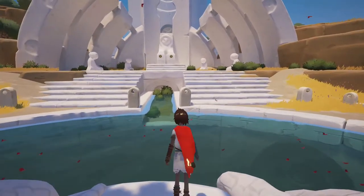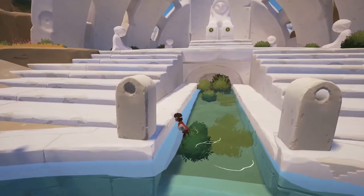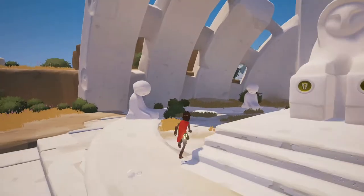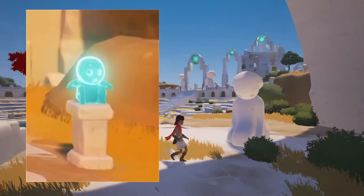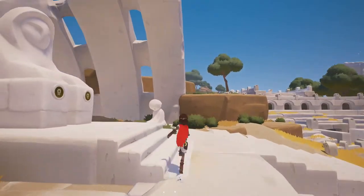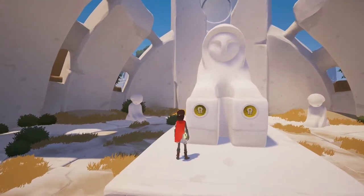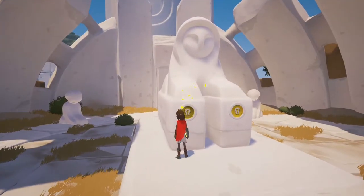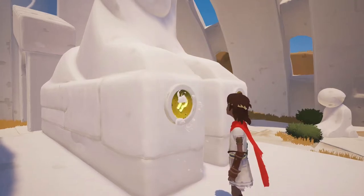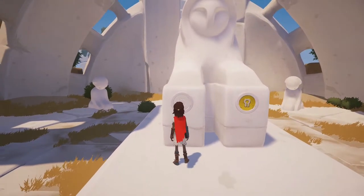Got the key! Yo, this looks like those statues but just bigger and made out of concrete. But why are they facing down though — they should be looking up. Oh, one key is already in. I'm gonna find the other one. Okay, what just happened?